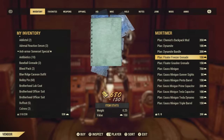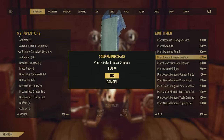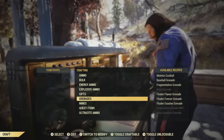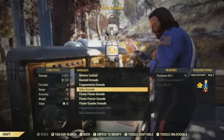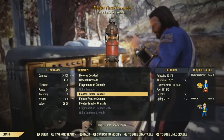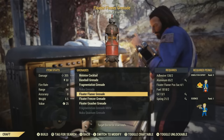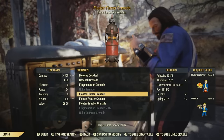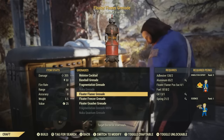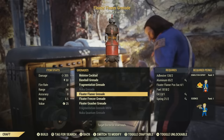Each of the floater grenades are going to cost 150 gold bullion, so 450 in total if you want every single different one. To craft them, the perk cards required are Demolition rank 3 and Science rank 1. As for materials, it depends on which one you're crafting. The floater flamer grenade is going to require 2 adhesive, 2 aluminum, 1 floater flamer sack, 2 fuel, 1 oil, and 2 springs.